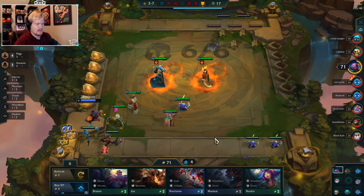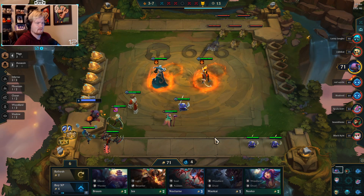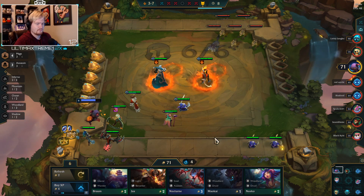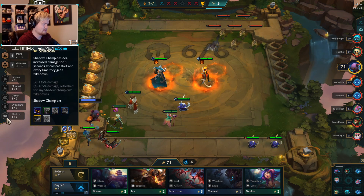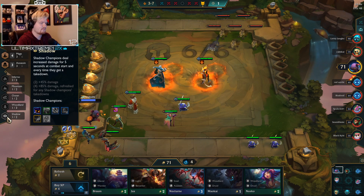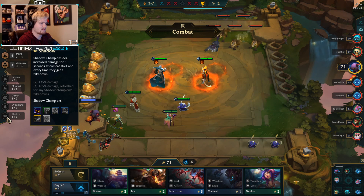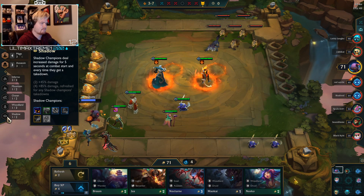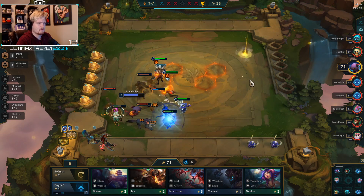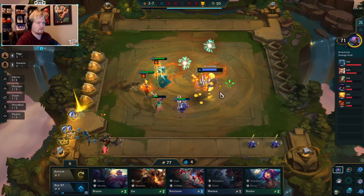Not gonna spend any money here, just wait until we kill wolves and then we'll roll some stuff. Are we getting anything for shadow? Oh yeah, we wanted to get a Kindred, because that'll give us the inferno bonus. Get the Kindred for now until we have what we're going for at nine.